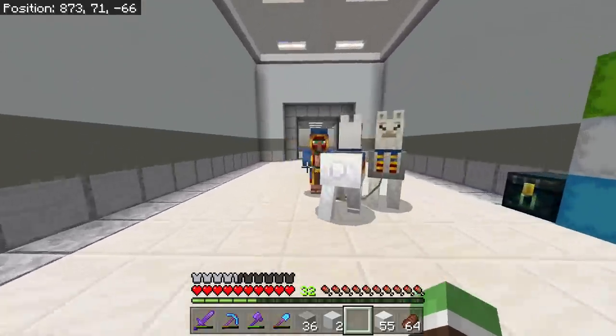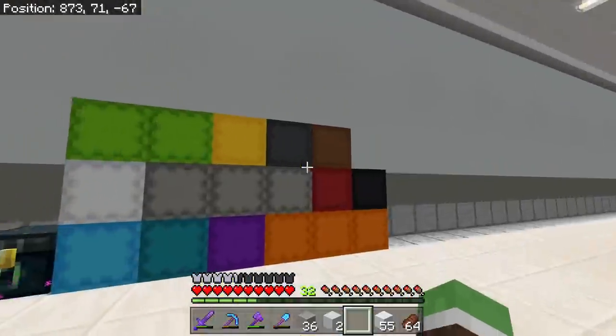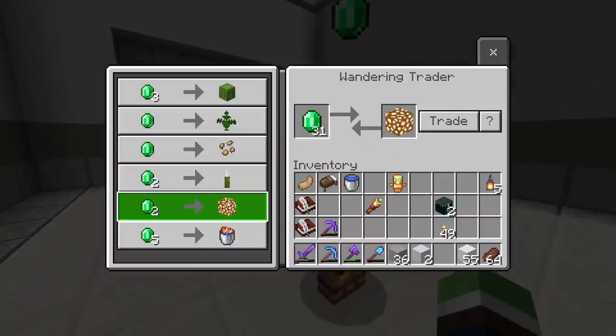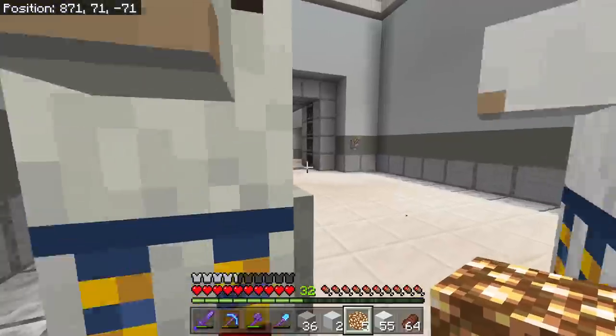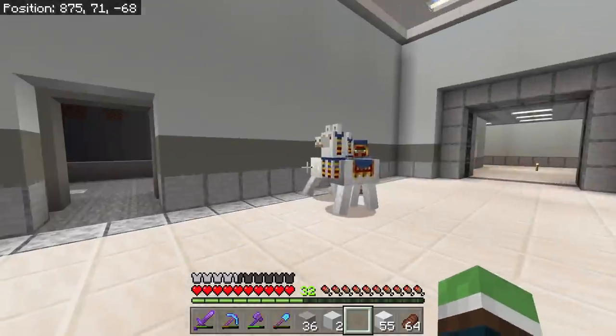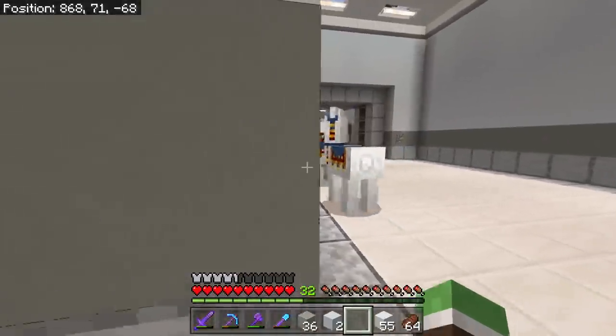Bob, what a surprise for you to show up! Do you have any building material for the lab? Oh my god, you do! Come here Bob — no, I don't want your stupid cactus, give me that. Five, six — Bob, come on, get real. Look at this lab, what am I going to do with five glowstones? Hey, you should come by the mansion sometime — you should do it.